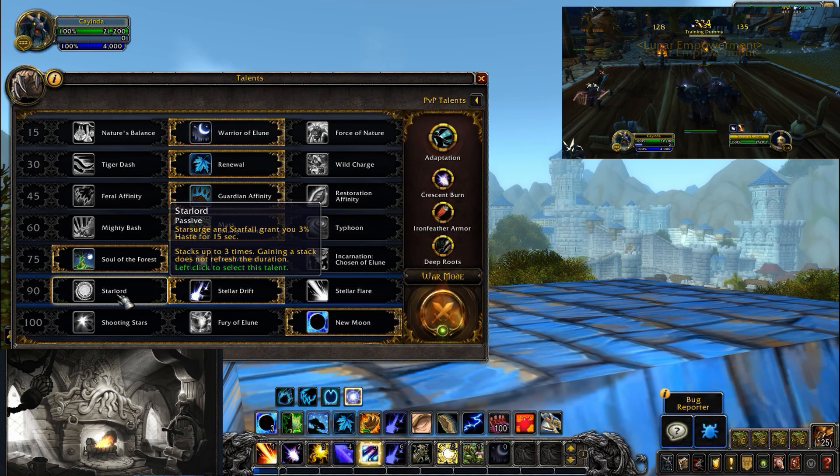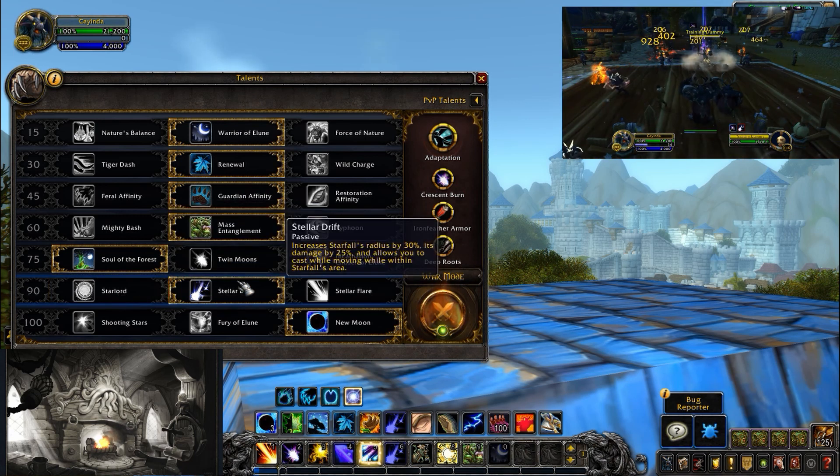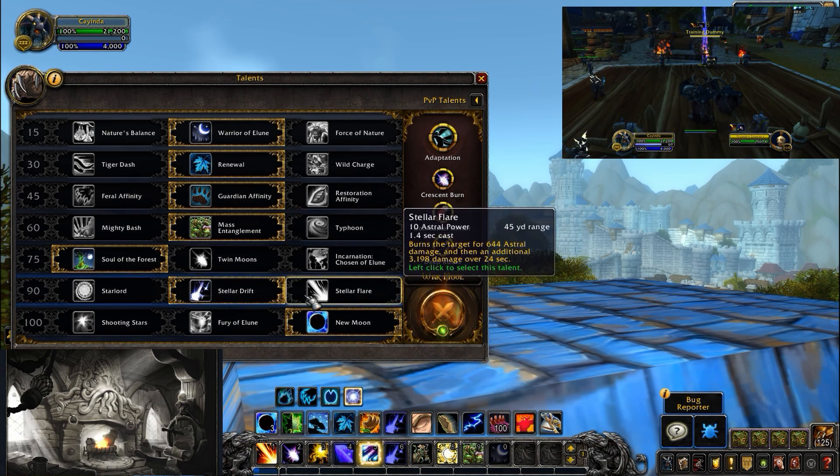In the 90 row, Star Lord is actually a pretty good talent — Star Surge and Starfall grant you 3% haste for 15 seconds, stacking up to three times. Each stack doesn't refresh the duration, so you want to pool Astral Power and spend it quickly to get that 9% haste and then go wild. However, for leveling I'm running Stellar Drift, which increases Starfall's radius by 30% and its damage by 25%, and also allows you to cast while moving within the Starfall circle. This is great for kiting — you just drop Starfall, run around, and hit both your main target and surrounding enemies.